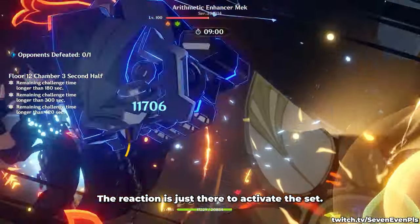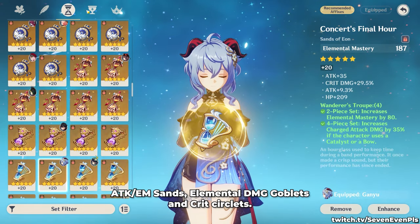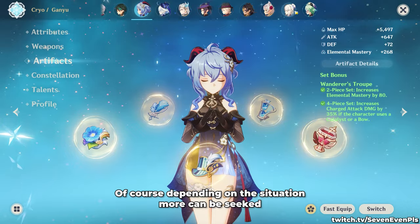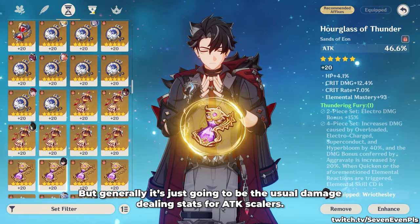The reaction is just there to activate the set. For both sets, you're looking at offensive stats: ATK Elemental Mastery Sands, Elemental Damage Goblets, and Crit Circlets. Of course, depending on the situation more can be sought, but generally it's just going to be the usual damage-dealing stats for attack scalers.